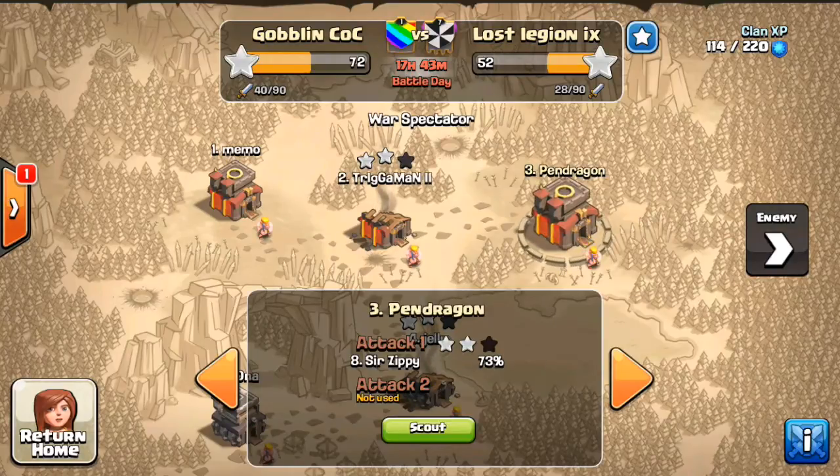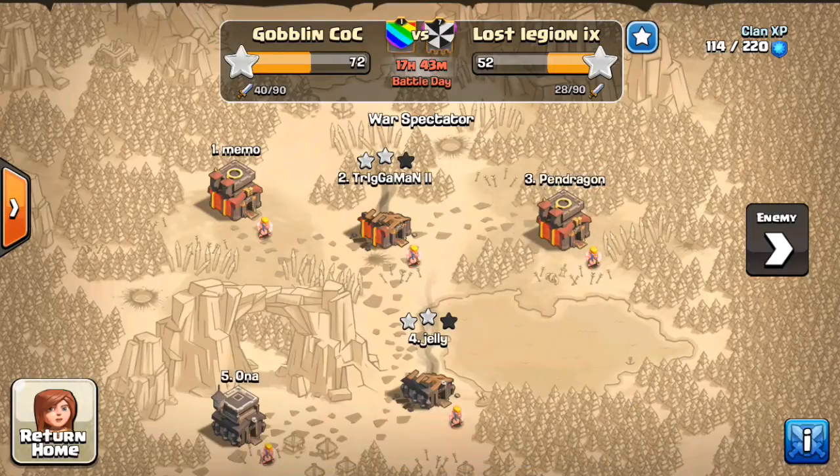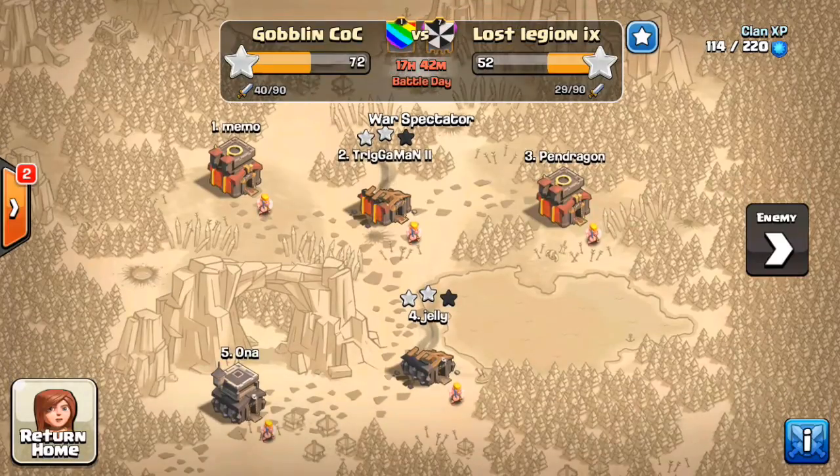Hey guys, what's up? Bisectatron here from Clash of Clans Manual with another video. This one is from a special event at One High of Genesis. It's called Goblin CoC — that's the name of the clan we're in — and basically what we're doing is a Thanksgiving event where we're doing some special attacks.